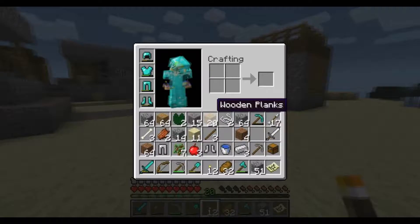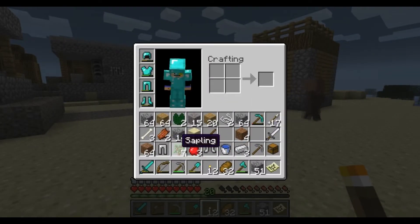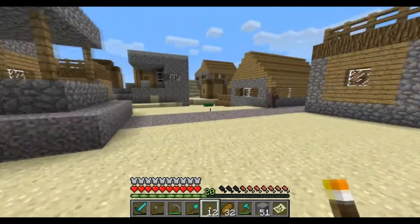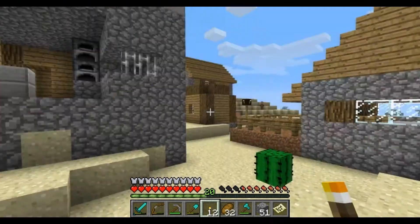Alright, fourteen. Fourteen iron. Iron sword. And there's sixteen, which is saplings, which would be cool. Flatland survival. No, yeah, that's the one I just came out of.